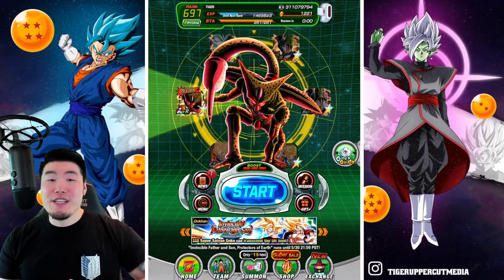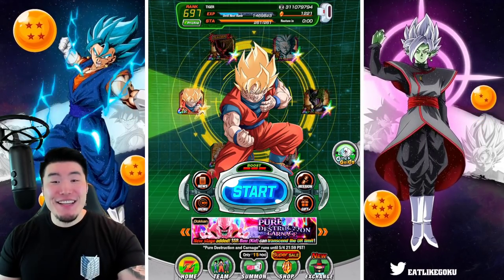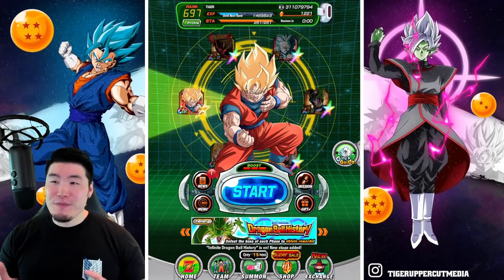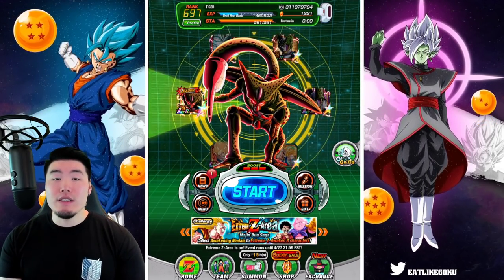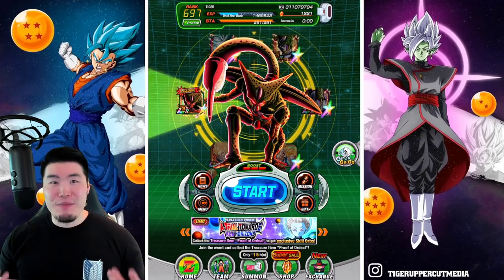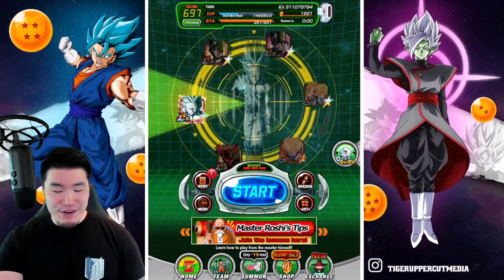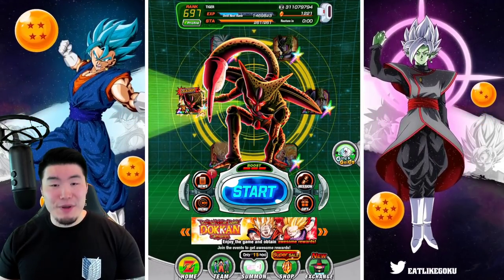Go check out Gamer Subs, link in my description. And with that said, we have this wheel of Cell and Goku/Gohan, which we are going to spin a few times just to enhance our luck a little bit. It's something we started doing about a year ago and most of the time it's worked. So starting with the LR First Form Cell, let's give this wheel a quick seven spins, because seven is lucky. One, two, three, four, five, six, and seven. There we go — seven spins of the wheel. Jumping over to the banners now.